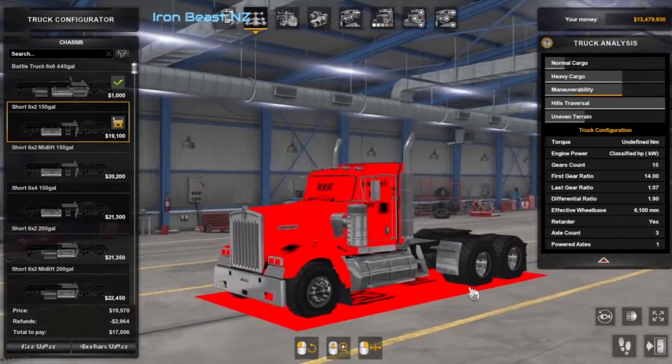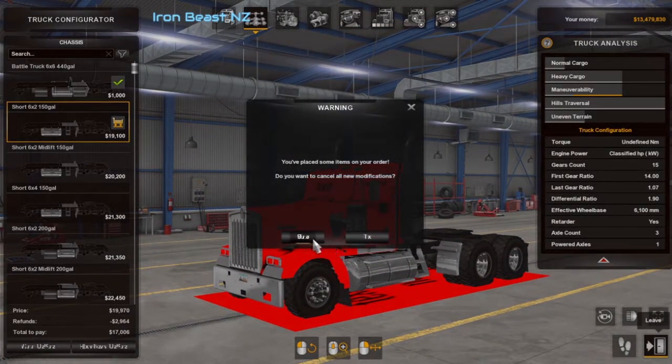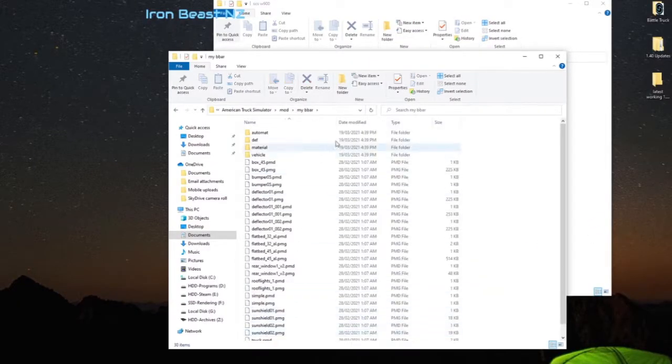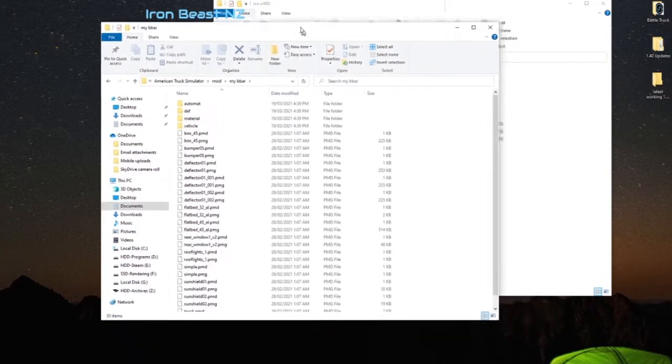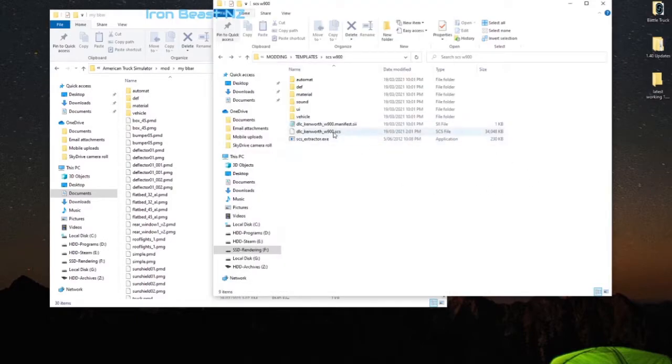Our original mod was based on the SCS truck textures from 1.39, and those are no longer relevant in 1.40. So let's start with those textures. We know it's the SCS textures that have changed because of the update to 1.40 and the changes to the SCS model.